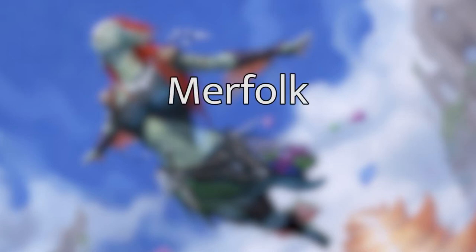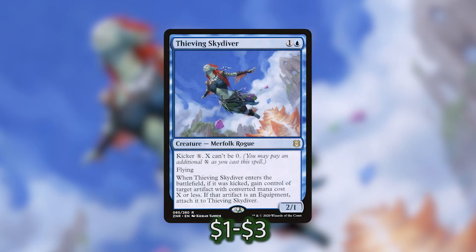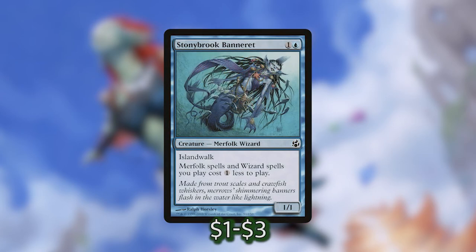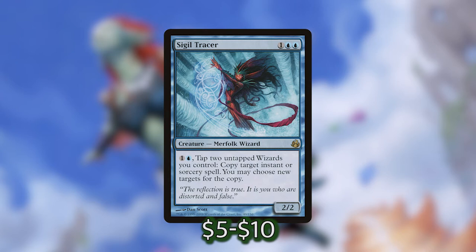Now we've got a bunch of other Merfolk in this list that give us a lot of value or are just really good utility creatures. We've got Thieving Skydiver which has Kicker X — when it enters the battlefield if it was kicked we can gain control of target artifact with converted mana cost X or less, and if that artifact isn't equipment we can attach it right onto Thieving Skydiver. We've also got Tower Hand Sky Summoner — we are playing a decent amount of instant and sorcery spells so being able to make a 2/2 Drake with flying is really important. We've also got Stony Book Branaret which has Island Walk itself and makes all of our Merfolk and Lizard spells cost one less to play.